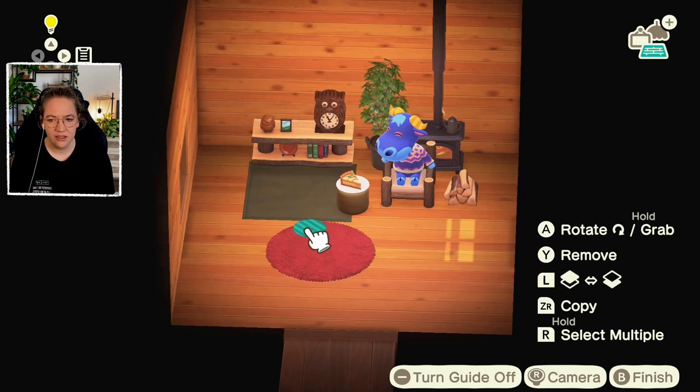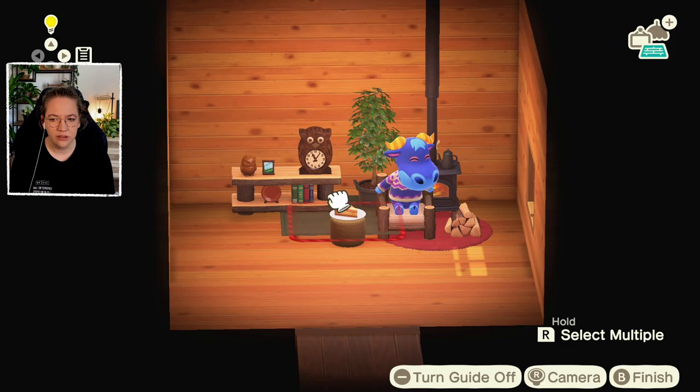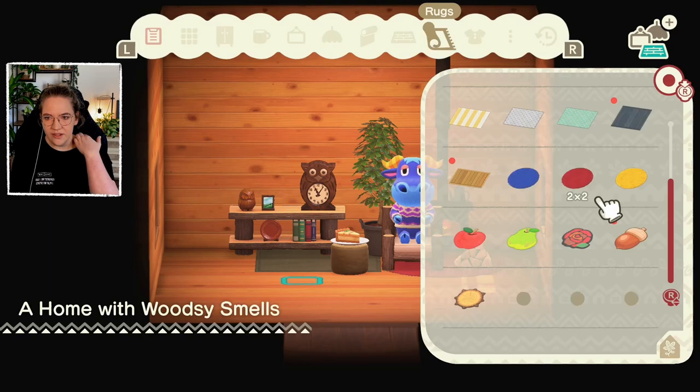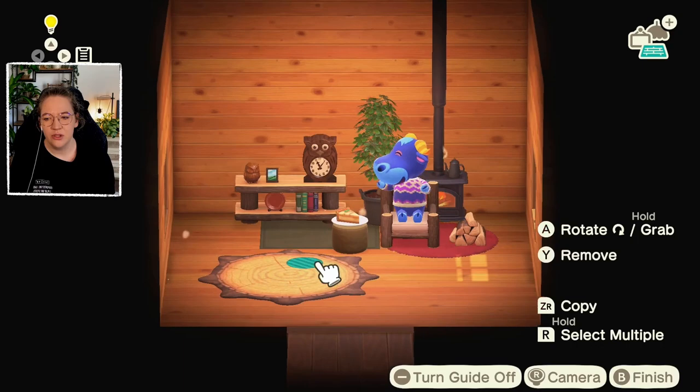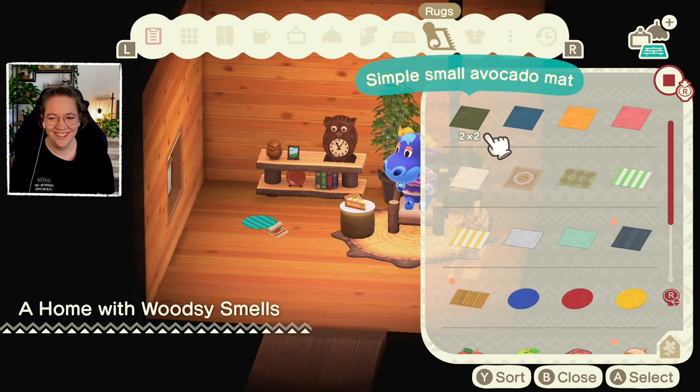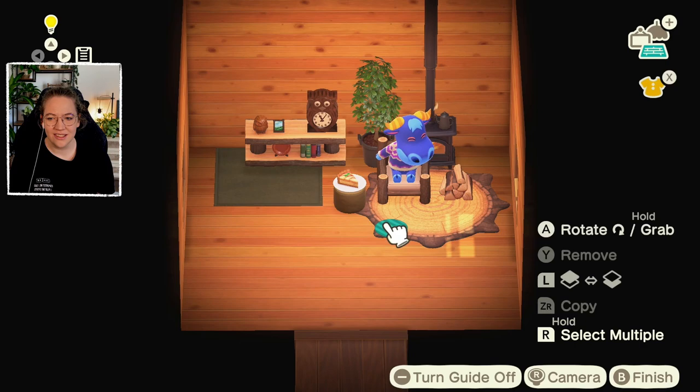I want to have the white one. Maybe that's okay for now. I kind of like the view, not necessarily the red carpet, but we don't have that many options. Should we give him the tree stump rug? He keeps nodding, so maybe that's the thing to go with right now.